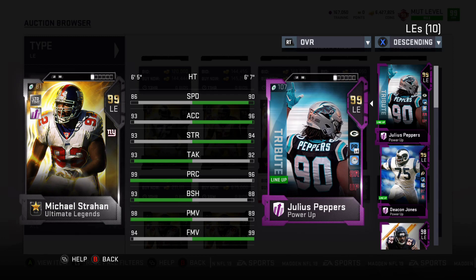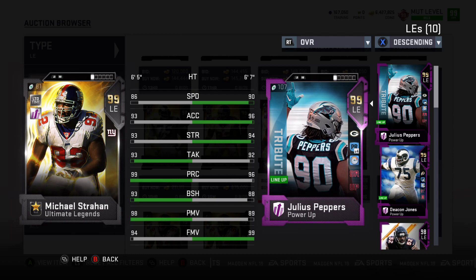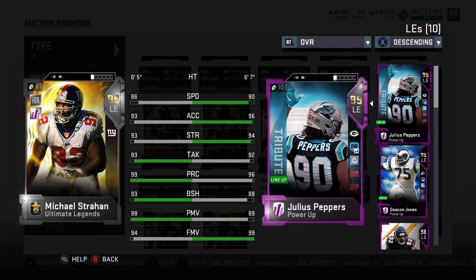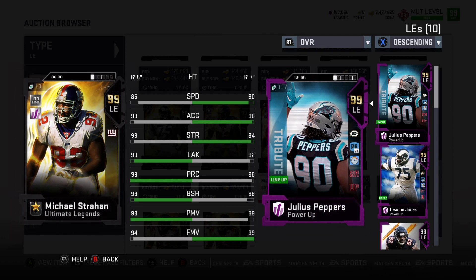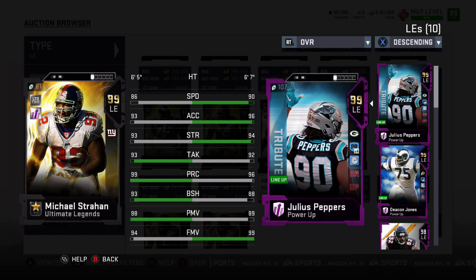Next up, we're going to be looking at Michael Strahan at 6'5", a little bit slow at this point. His power move is the thing that is absolutely monstrous for him, and he has a solid block shed to go along with that. Very smart player. As you can tell, he has been able to turn his football career into kind of a showbiz career, and he does a wonderful job every time he is on TV, but this card at this point in the year is coming out and is not the best.